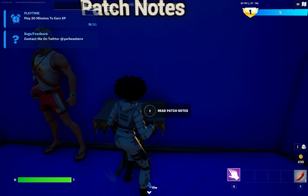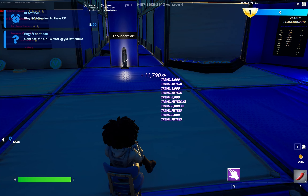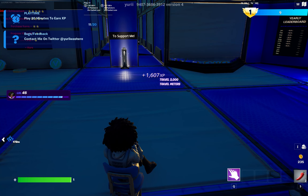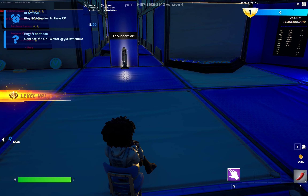Once you are here, go ahead and come to this spot where they have a petrol pump thing. On this corner you're going to have an interact button — interact with that. Just like that you're going to get a good amount of XP. It's around 12k to 15k, and just like that I got a level up. It's a pretty easy thing to do.